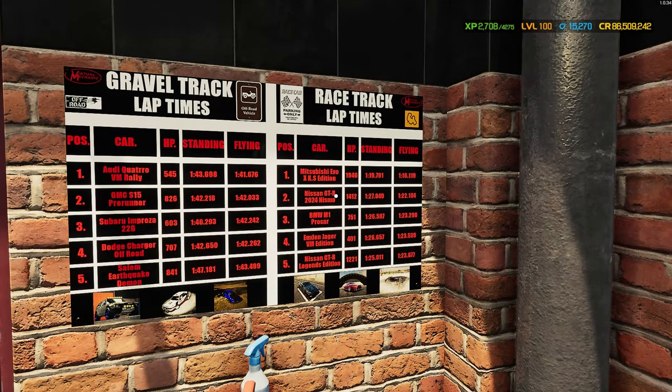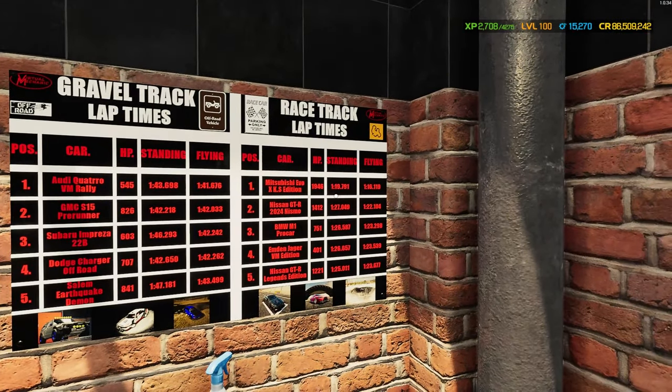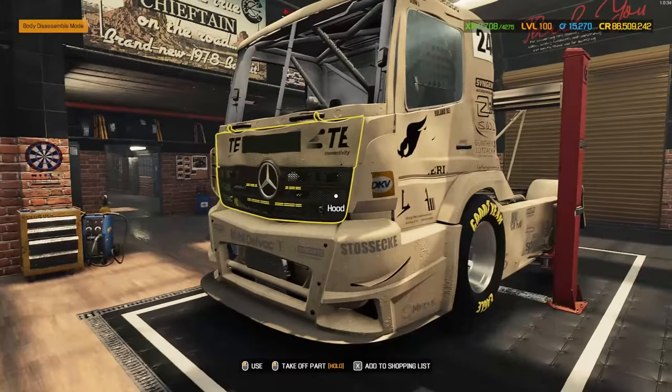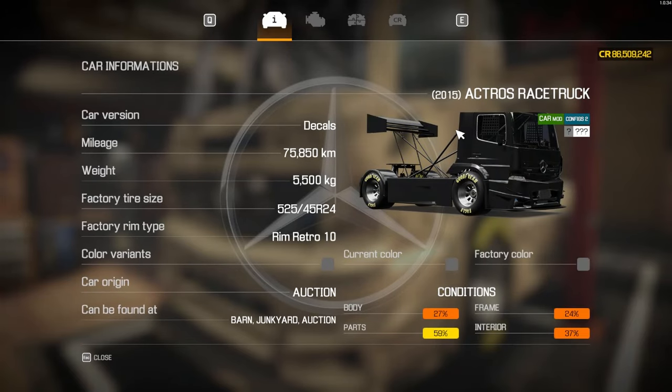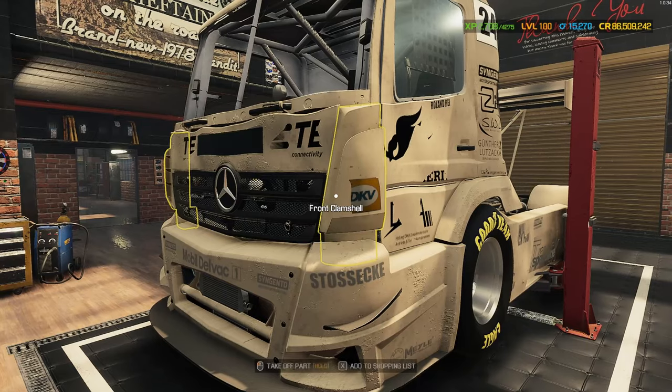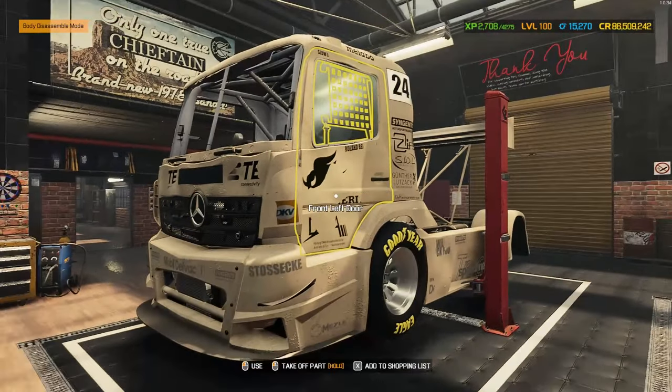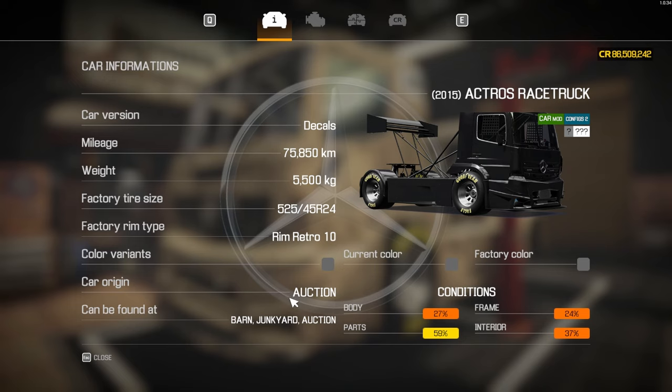We'll be taking this racing truck around the racetrack today to try and beat that Evo 10. I don't think we'll manage that, but we should get some fun lap times. This is the Actros race truck — it's a 2015 vehicle. There are two versions: the decal version and the non-decal version.